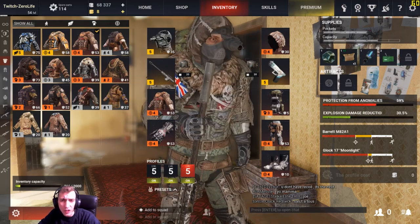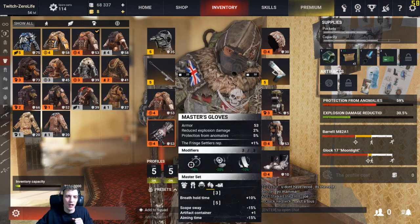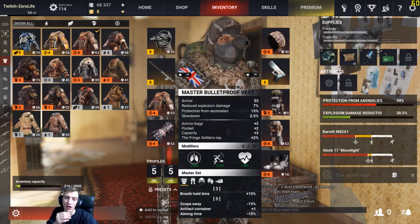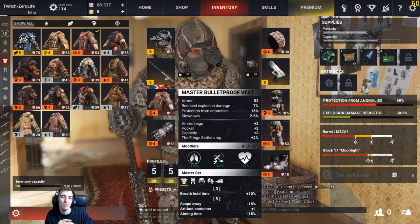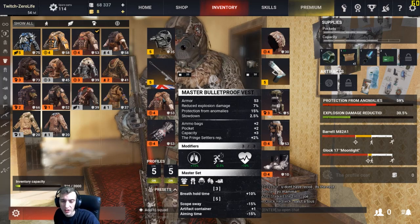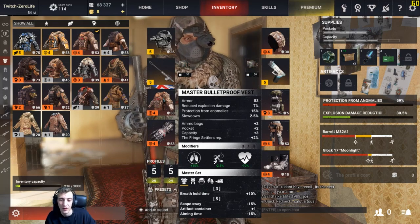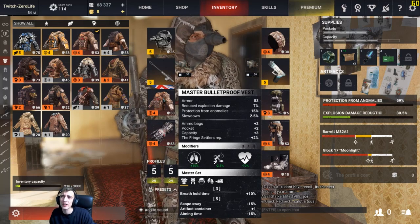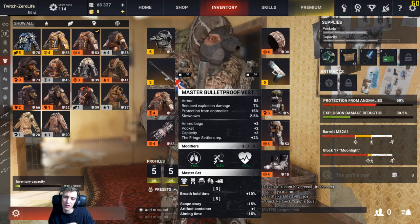With the armor, there are lots of different armor sets in the game. As you can see I'm wearing the Master Bulletproof Vest, and to go with that I have the Master's Gloves, Master's Boots, Master's Pants, and Master Hood. If you hover over it and look at the bottom you'll see set bonuses — three Master armor pieces gives you plus ten percent breath hold time; five Master armor pieces gives minus fifteen percent scope sway. You can also hold an artifact because it has one artifact container, and your aim time is minus fifteen percent so you can scope in fifteen percent quicker.